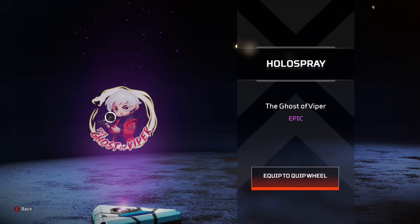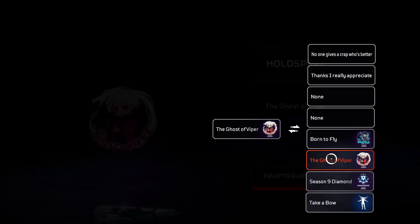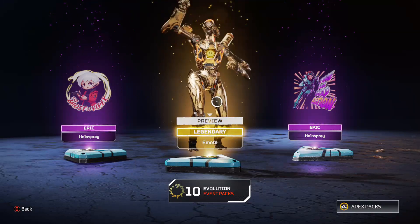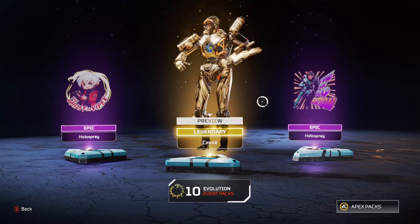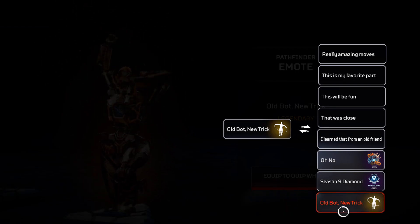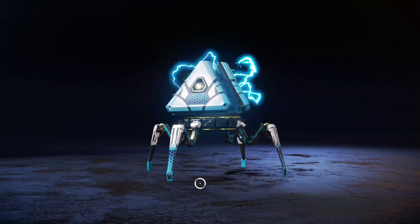That one looks okay - Ghost of the Viper. Let's take a peek at this - grapple locked and loaded. Oh gosh, that thing's long, holy crap it's long - I'm gonna go ahead and equip it. Let me get rid of the season nine one. Alright, ten more packs.